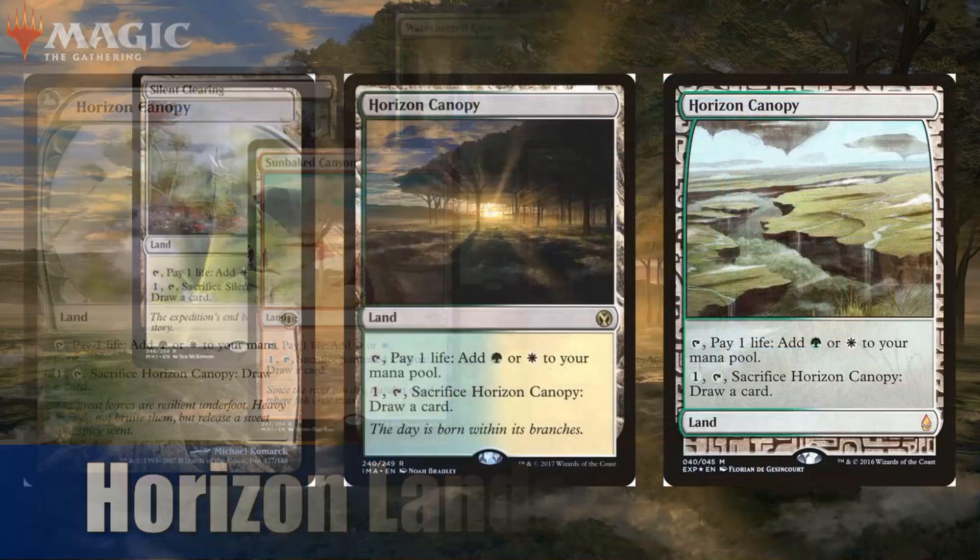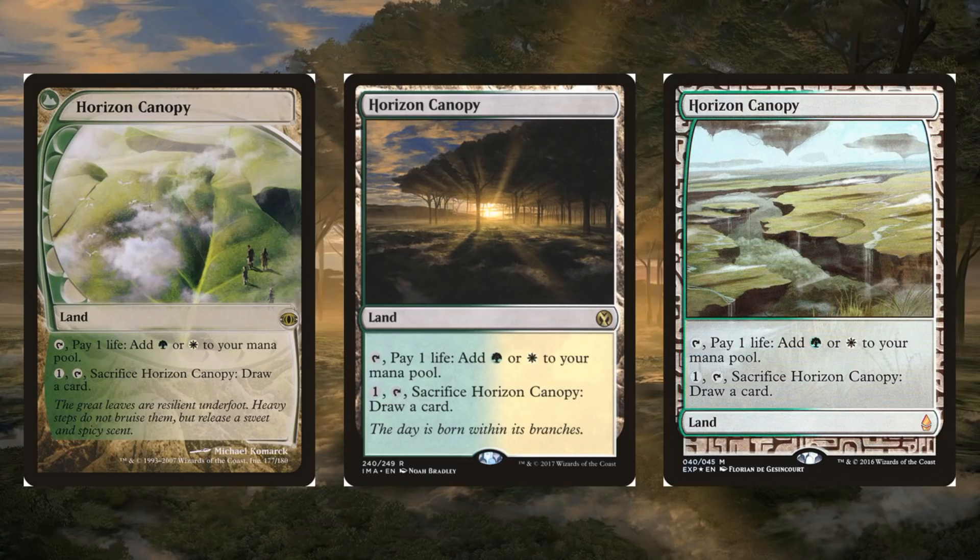So you're familiar with this card, right? Horizon Canopy. I don't think this is going to be in the set, but it does tie into the five cards that we are going to look at in just a second. This is a classic Modern mana-base card. You find it in a lot of decks, also some Legacy decks too. It is not a cheap card — if you want that original Future Sight copy, it's going to run you about $80 to $81 or so right now.